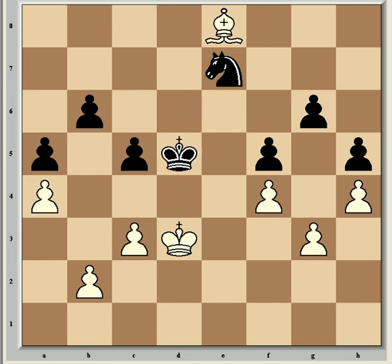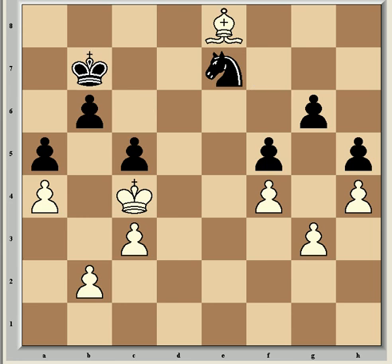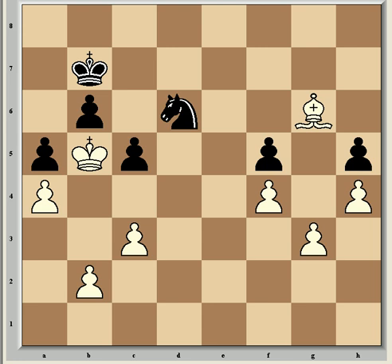Now Kd5 from Taimanov, taking the opposition, which Fischer solved with Bf7 check. After Kd6, Fischer played Kc4, threatening to penetrate to b5. So Taimanov played Kc6, but now Be8 check, Kb7, Kb5 — penetrating and taking the opposition. It appears that black is close to zugzwang now, but here he has Nc8, where there is no Bxg6 because of Nd6, which is mate.